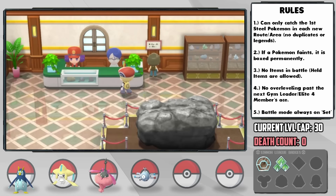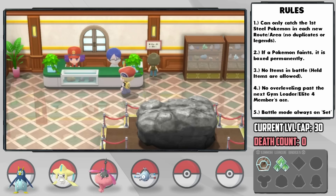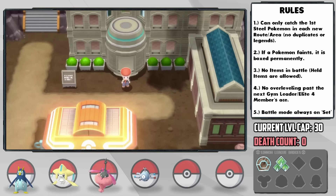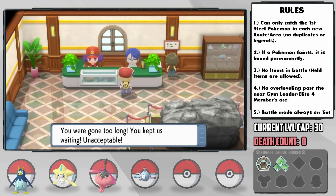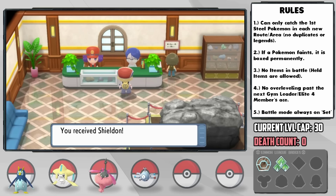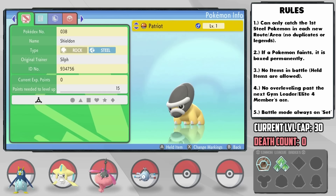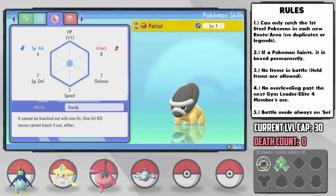It's time to hit up the Oreburgh Museum, where this guy can actually revive our fossil for us. He says 'You go outside — yes, please, now — time alone is what I need, now.' I literally step outside and step back inside, and he says 'You were gone too long. You kept us waiting. Unacceptable.' You just can't win with this guy — but he gets the job done as we receive a Shieldon. I nickname him Patriot, and he has an adamant nature — plus attack and minus special attack. Absolutely perfect.